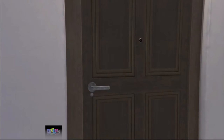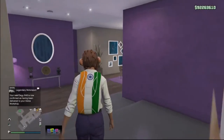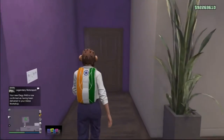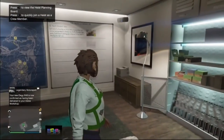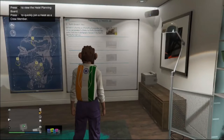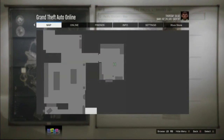Go into your apartment — you need a luxury apartment that allows you to change the apartment style. This part of the glitch is exactly the same as last night's glitch. Stand somewhat close to the board, then press the pause button and right on the d-pad right after. If done correctly you will see the pause menu but also the heist board behind it. From here go to the Online tab and open the Criminal Enterprise Starter Pack.